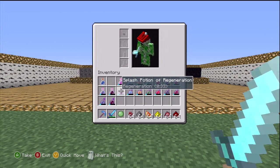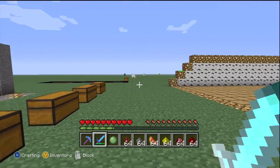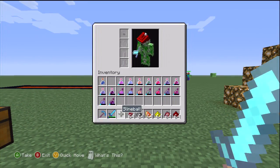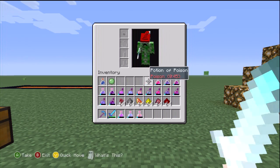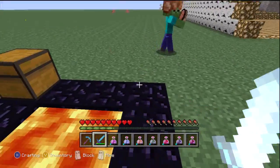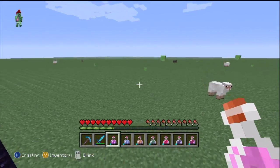So regular Potions you drink, Splash Potions you throw — that's the main difference. They also look different, so you'll know which is which. We're going to take a look at the different types of potions and what they do. We're going to drink these potions. Hopefully we'll get more potions in the future, but for now we've got 9 potions — 18 total if you count the Splash Potions.